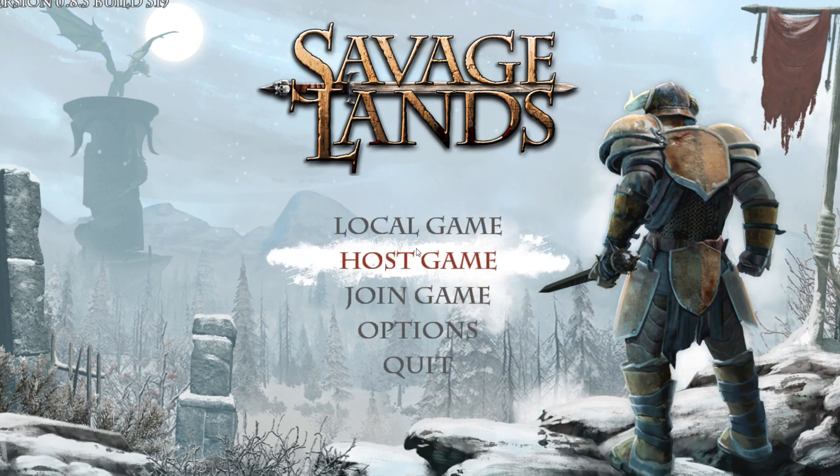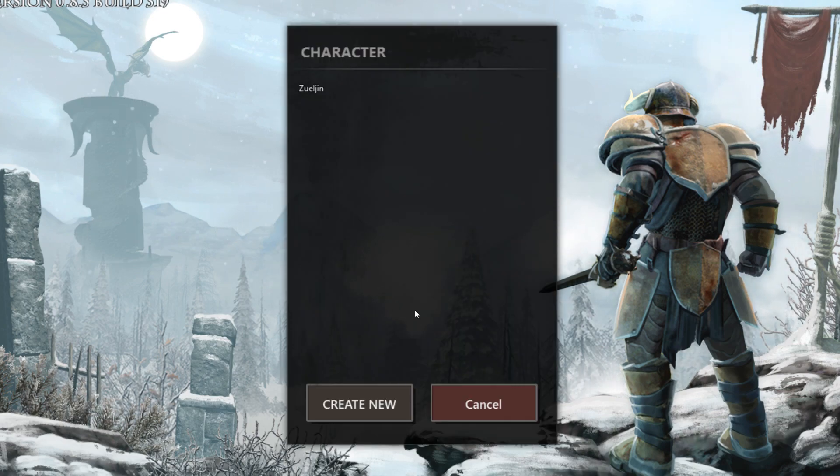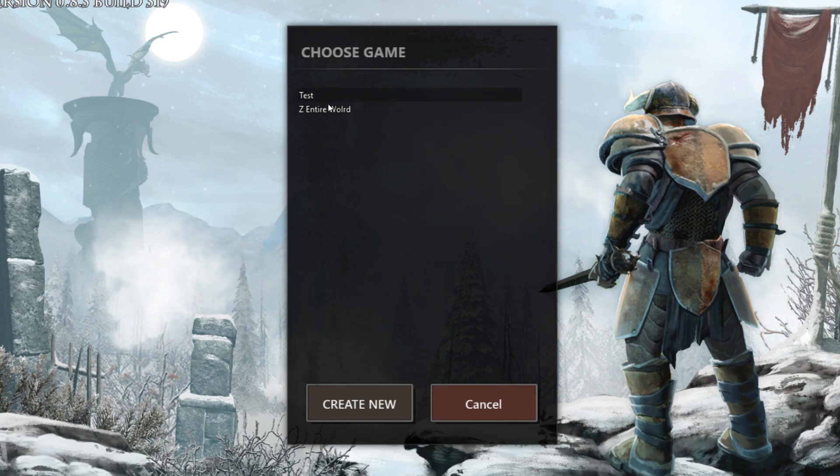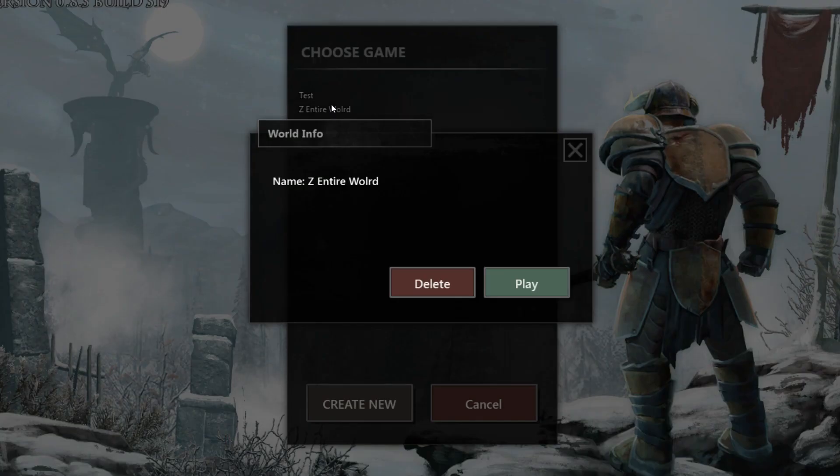I suppose I can make a new character. I had tried this before but the world save failed too. Let me just randomly name this character. It looks like I have Z Entire World, but loading the game failed and it crashes me to desktop.